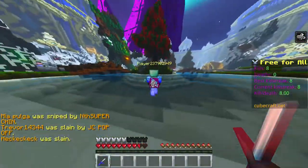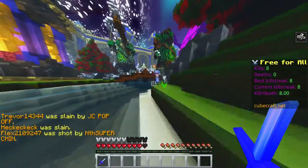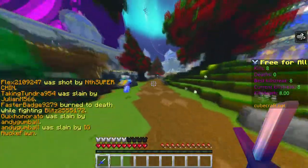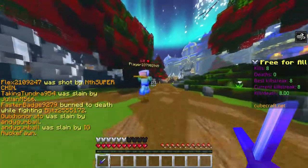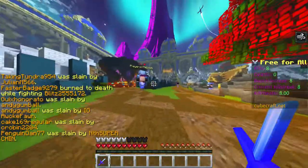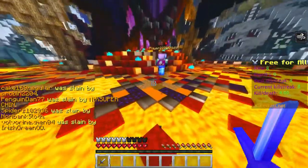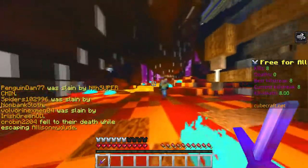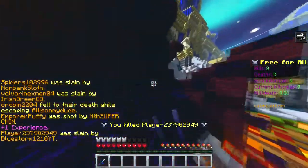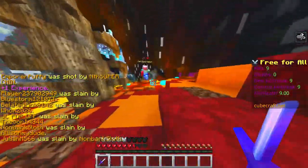Let's go get you. I just knocked him — he's on one heart. Parkour! Speed 2 — come on, he's at one heart. Lava! He's regenerating so fast — there we go, got him. Can you fall into the lava please?